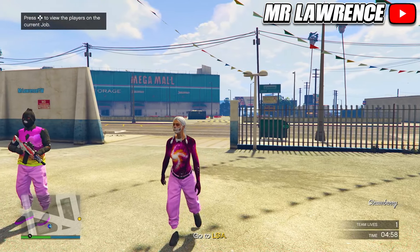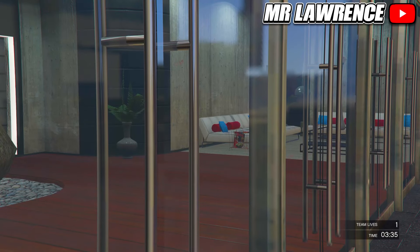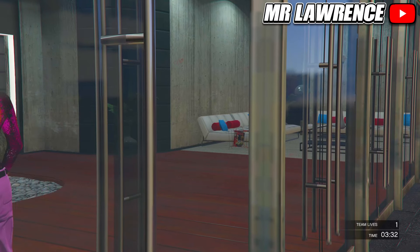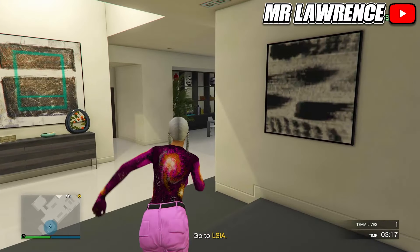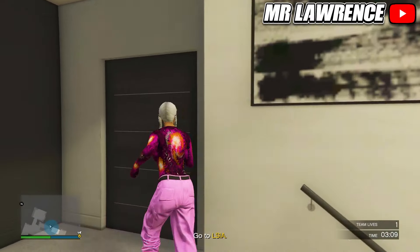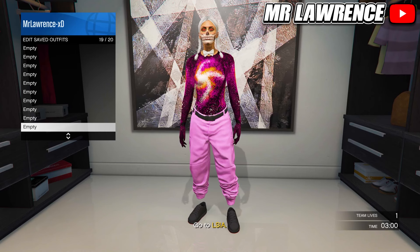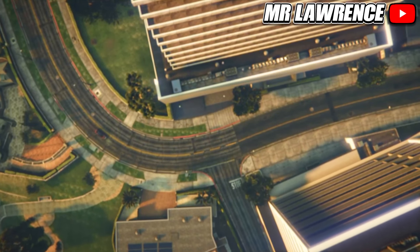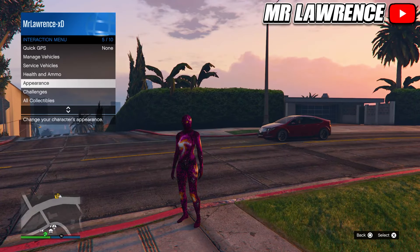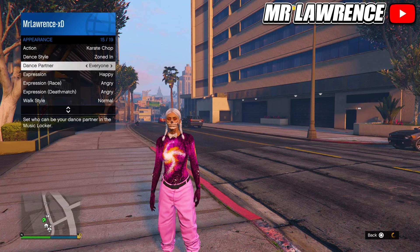Now press right on the d-pad once and ready up. When you load in, make your way over to your apartment — you cannot see it on the map but you should know where it's at. Now just enter your apartment. If it doesn't let you in, blow yourself up on the blue circle and when you respawn you can enter. Now make your way over to your wardrobe. Delete the galaxy outfit and save this outfit in slot 19. Then quit the mission through your phone. When you are back online you can equip it through your interaction menu. You can also change the illuminated clothing to make your bodysuit flash, pause, or turn it off.